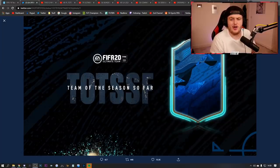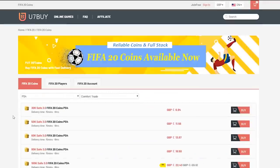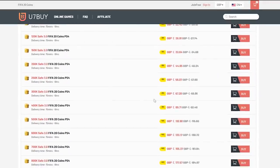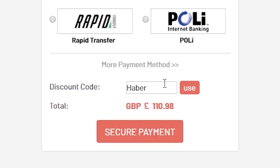Team of the Season is just around the corner. For cheap, fast and reliable FIFA 20 Ultimate Team coins, check out u7buy.com and use the code HABER to get yourself 5% off all of your orders.